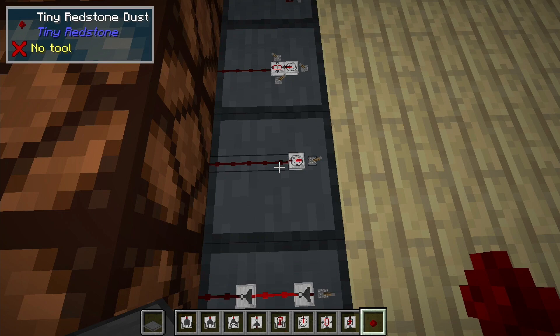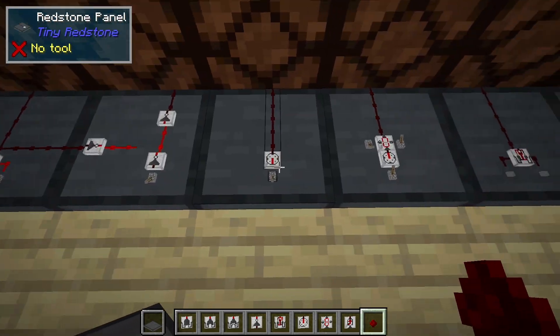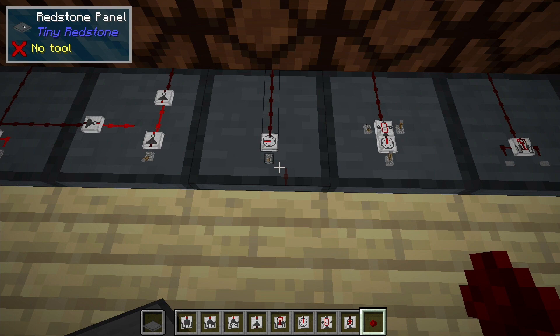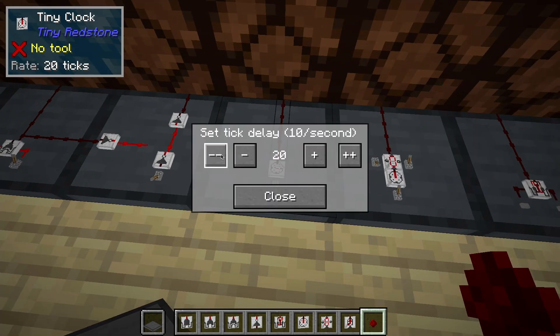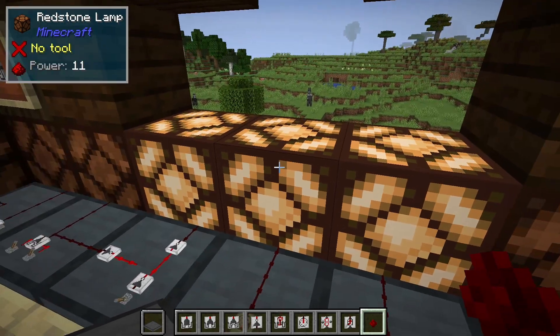This is the clock circuit — it's outputting a pulse. The pulse is actually too fast for us to see every time. We right click on the clock circuit to set the speed of the clock. So if we set it to 20 ticks it's going to be slower, and it can go super fast. We can go all the way down to one tick, which is actually too fast for a Redstone lamp.